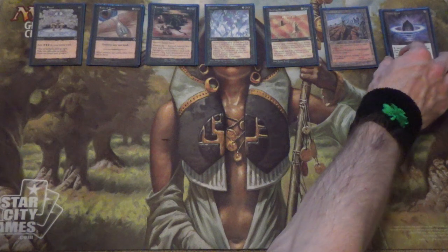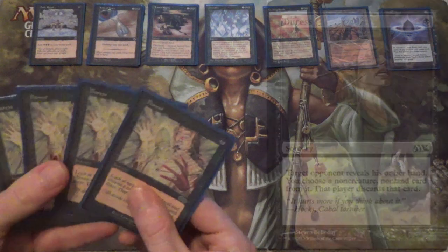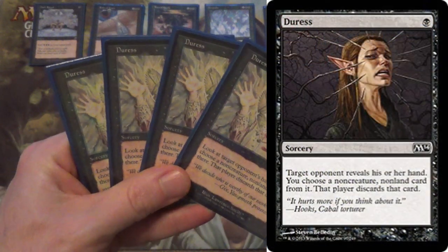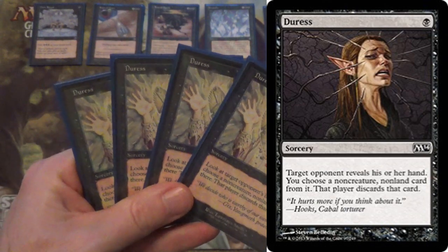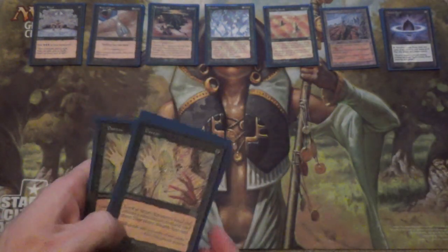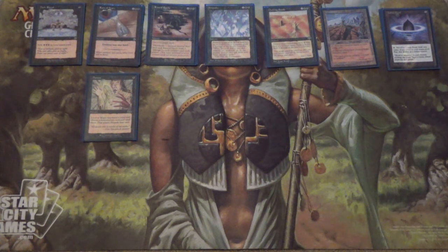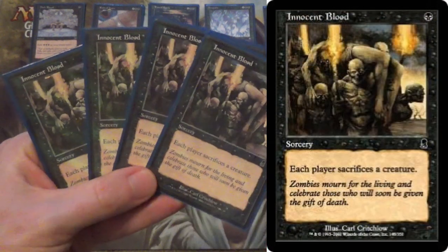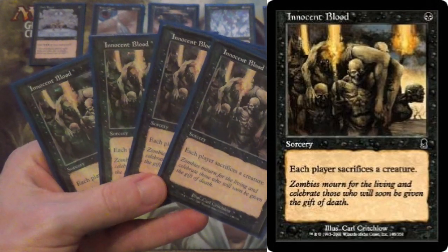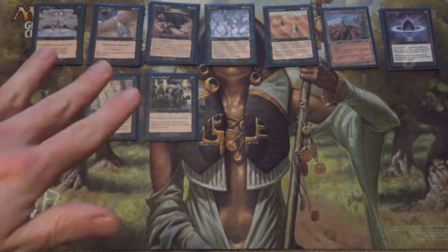Now that we have our land destruction, how are we actually going to interact with the opponent? We can deny their resources, but how do we actually interact? We start off with Duress to use against combo decks or really any sort of deck. As you go back in time in Magic, decks were typically less creature-centric, so Duress will have more targets. Even in Mono Black Aggro, some of your 'creatures' are actually not creatures — there's an enchantment that makes a 2/2 Zombie, for instance. Next we have Innocent Blood: each player sacrifices a creature. You don't have creatures, they hopefully do. It's a 1-for-1 for 1 mana.